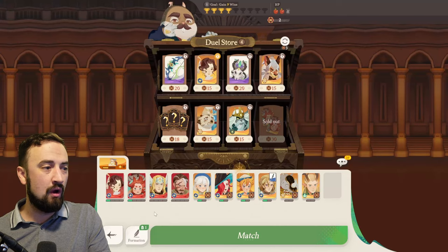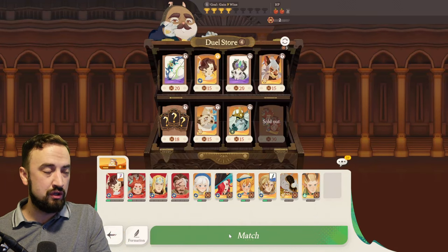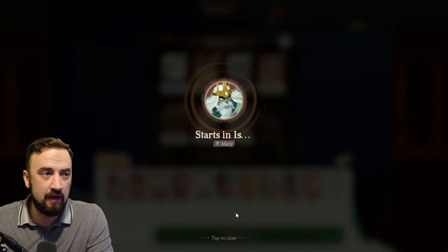Let me show you something real quick: formation. Here's where you equip your gear. Click that, put that on Vala. Make sure you don't forget to do that. The game will prompt you if you have gear sitting in your inventory. If I win this, it'll be my fifth or sixth win of this run, which means I'm set to gain some good ranking points.